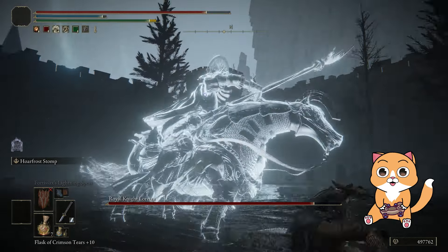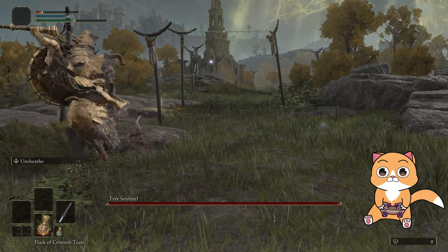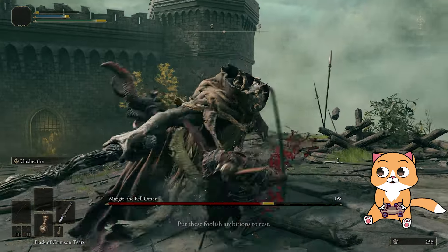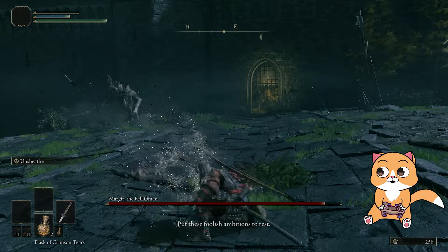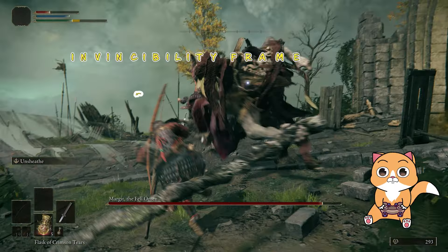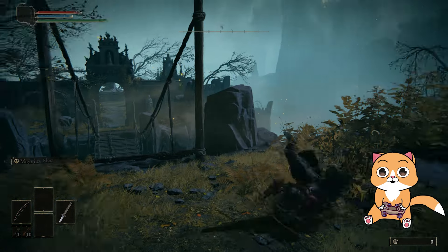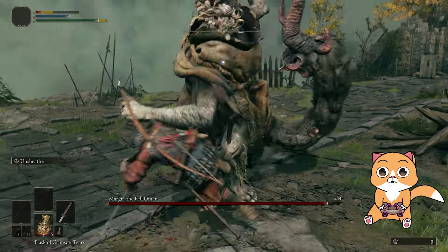Funny enough, I don't see anyone else explaining how this mechanic really works, probably because most people find it intuitive and natural. When you dodge, you're supposed to be invincible and take no damage — or at least that's how you think it should work. But you keep getting hit. That's because the dodge is a specific animation of rolling on the ground and back up, and the moment of invincibility is right in the middle of it. During the first and last stages of the animation, you are not invincible, so you will most definitely get hit in those moments.